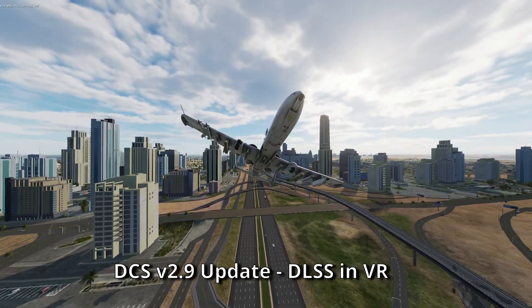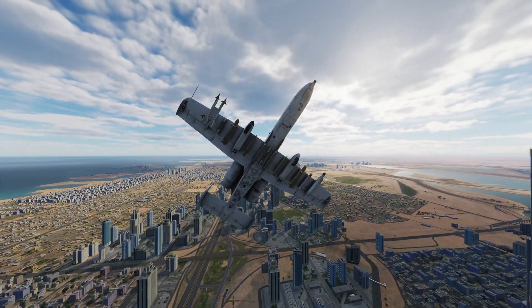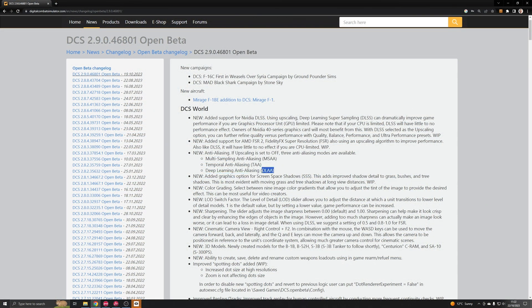The headline feature is that NVIDIA DLSS has been added. There's also now the option to enable anti-aliasing with DLAA.